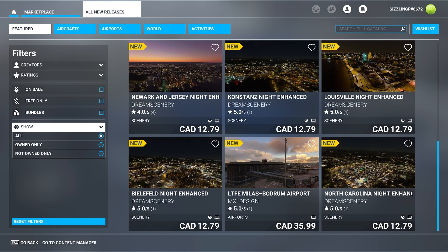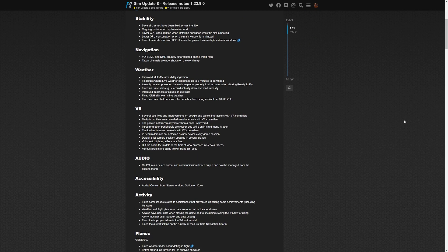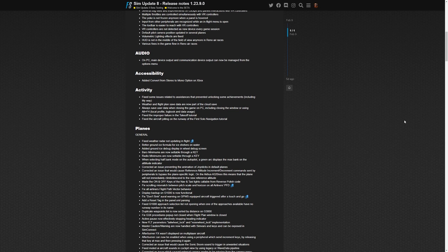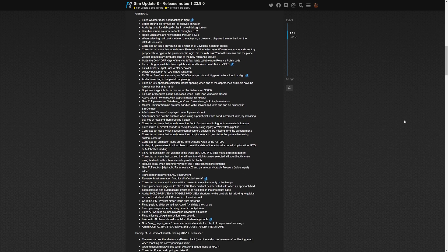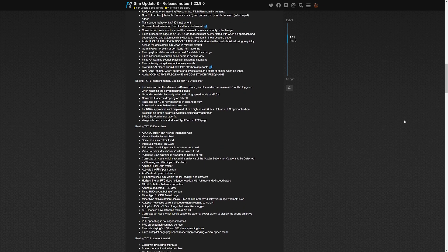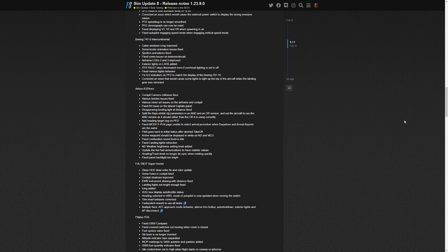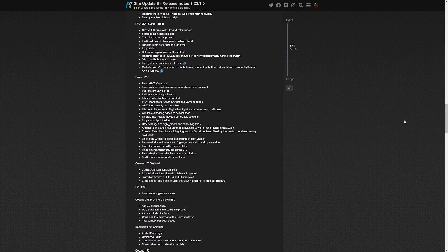That wraps it up for the marketplace. Now let's move on to some juicier news. Sim Update 8's beta has been released with a ton of new features and bug fixes — you can check out the full list and join the beta via Microsoft's blog post from February 10th. The Reno Air Races now has a private lobby option so you can race against your friends. Settings have been added for the Tobii Eye Tracker 5, including 6 degrees of freedom support, which I'll make a separate video for.